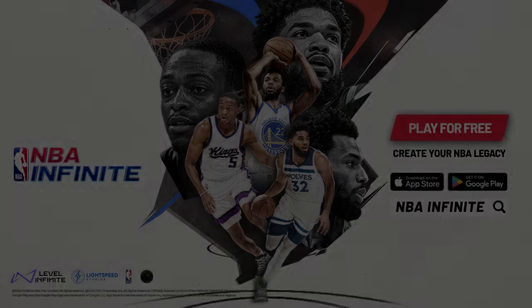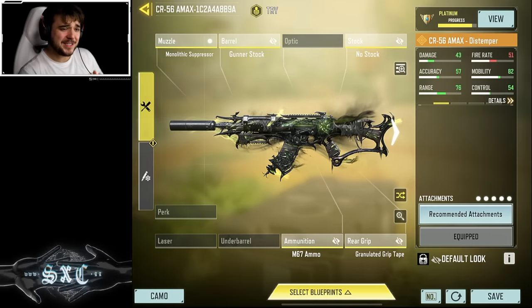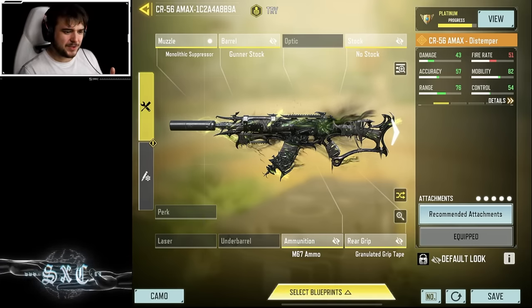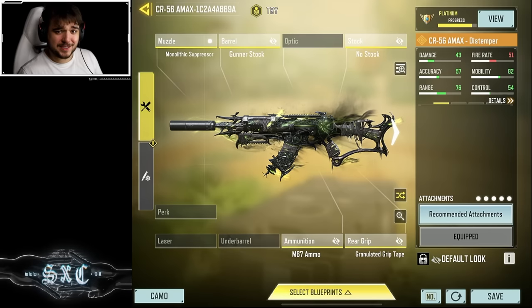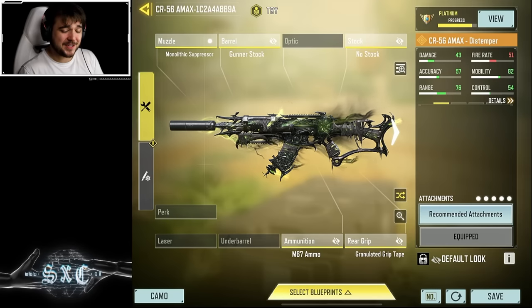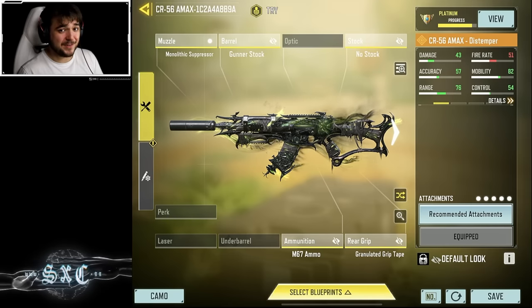In today's video we're going to be using the CR-56 AMAX — full auto and semi-auto. If you want to use the full auto, all you have to do is change the magazine. This is a semi-auto build. I highly recommend you guys mess around and try this out because this gameplay is about to be fire.